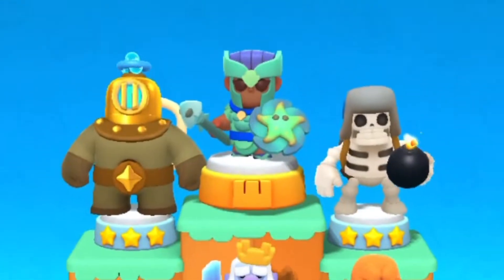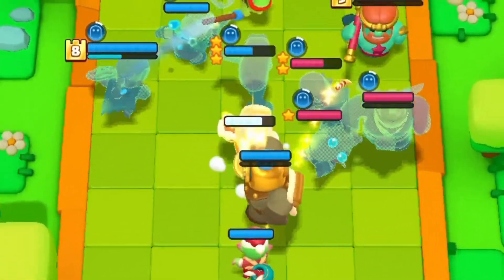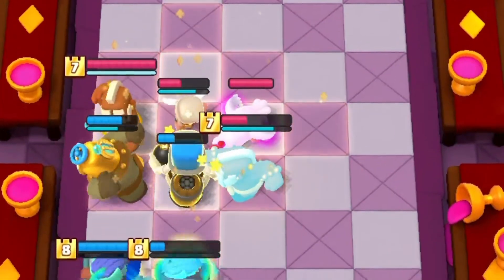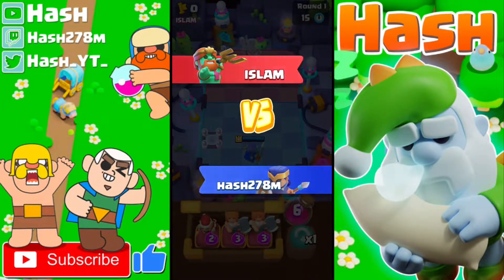In today's video I'm going to show you this insane RC Royal Ghost deck. We have the Royal Ghost for making the RC and the Valkyrie invisible, so that the RC will be saved from the enemy's Royal Ghost and the Valkyrie will shut down the enemy. The Giant Skeleton with the Golden Giant for tanking, and the Spear Goblin — you know why we have him. Now without more talking let's jump to the first game.